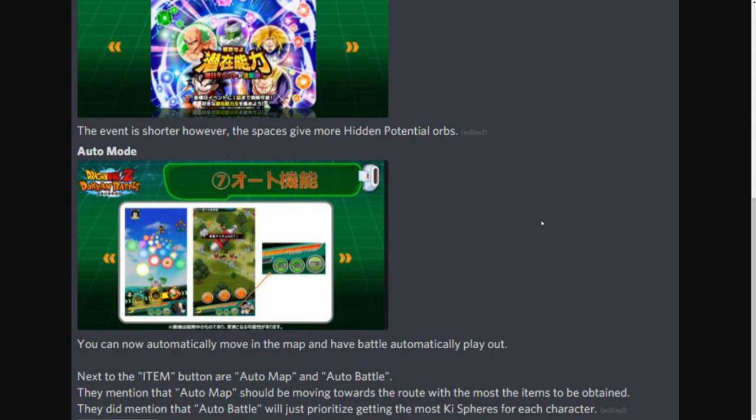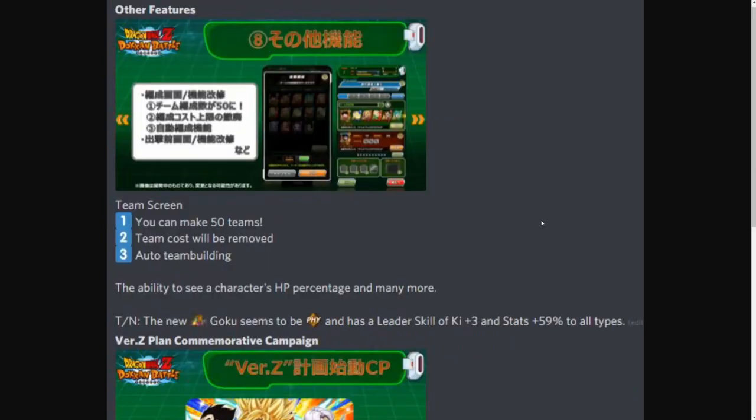That is the Auto Mode. We also have an update to the Team Screen. With this update you will be able to make up to 50 teams as opposed to the current limit of 7 or 8. The Team Cost feature will be completely removed, so in theory a Rank 1 account could build an all-LR team — which is kind of crazy but I always thought Team Cost was stupid from the start.